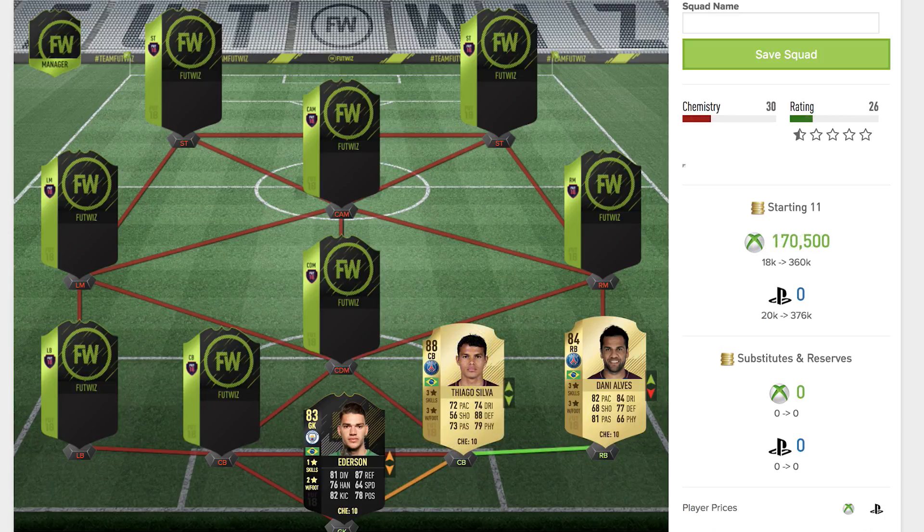Moving across to the center back next to Alves — a partner in crime both for the national team and at club level — it's Thiago Silva for Paris Saint-Germain. He's a rare 88 rated center back, always a fantastic rating. Three star skill moves, three star weak foot, 72 pace, 74 dribbling, 88 defending, 73 passing, and 79 physical — a very solid card indeed.